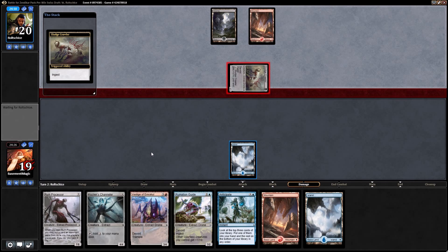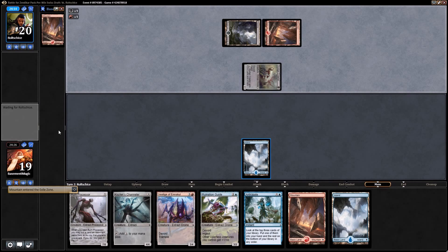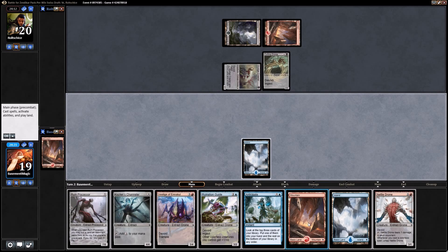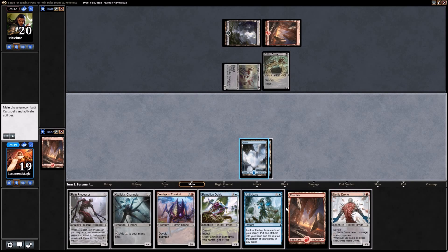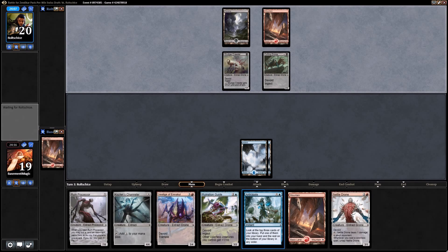Black-red, probably devoid I would assume. He's going to be ingesting pretty quickly on us too. Let's go ahead and play our island and we'll just wait until the end of his turn to do Anticipate — there's really not much need to do it right now.